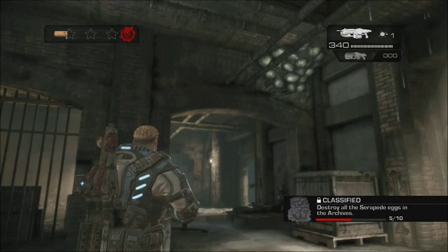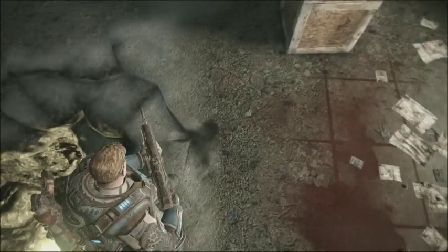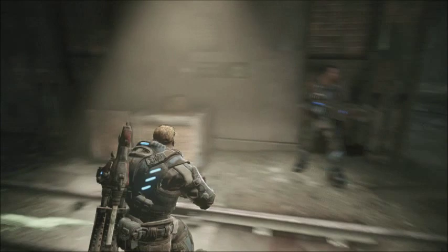Okay, we're going to go out the door that the Serapede came in, just so you don't get lost. So that's where we are in the room with a hole. Go out this door, to the right a little bit, to the left.